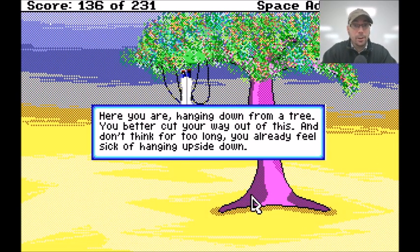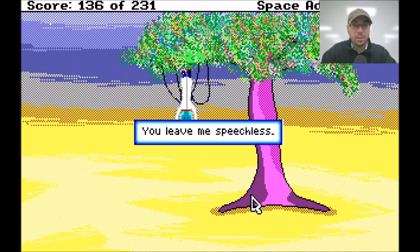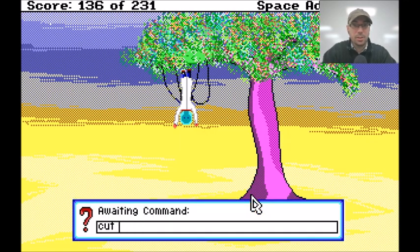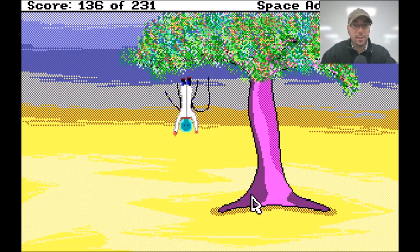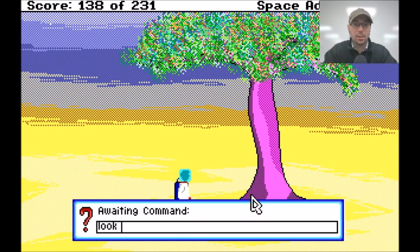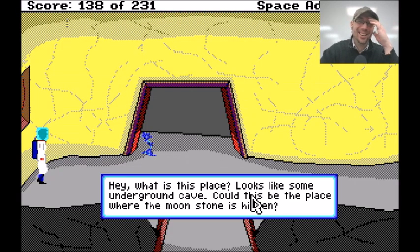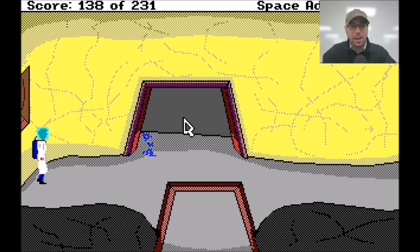Look around. Here you are, hanging down from a tree. You better cut your way out of this — and don't think for too long, you'll already feel sick of hanging upside down. Cut cord. Cut rope. Look around. Oh, I thought I died again. What is this place? It looks like some kind of underground cave. Could this be the place where the moonstone is hidden? I am guessing it is.